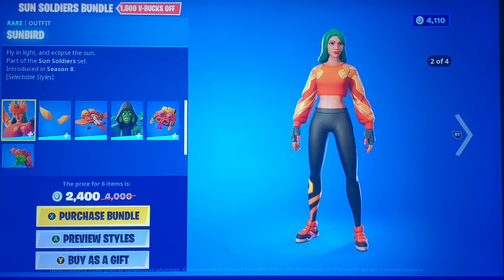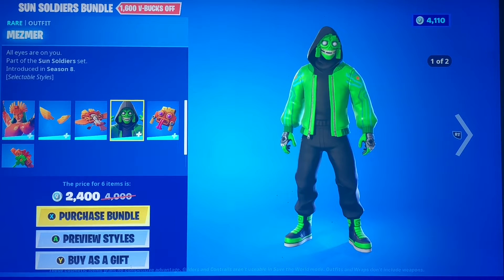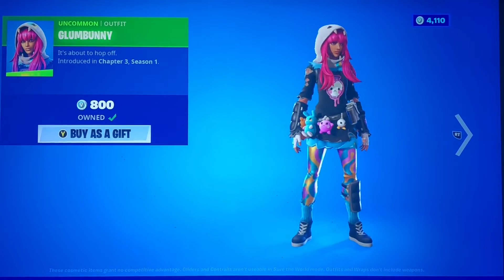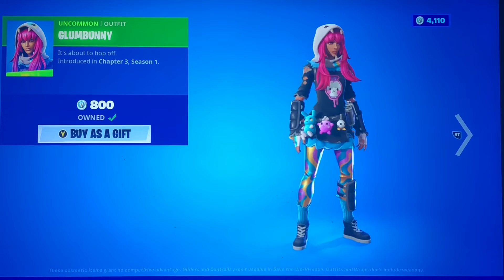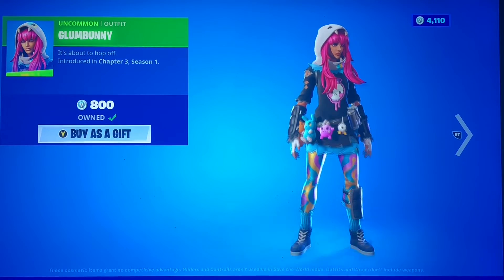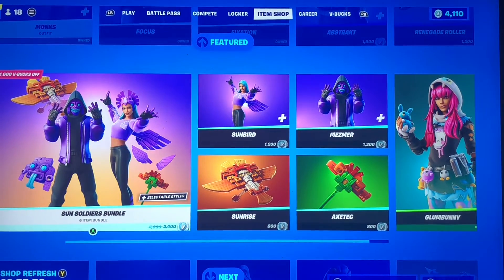And the Aztec pickaxe — pretty cool set, I think it still holds up. I really like it when they come out with locker bundles. Sometimes it's cheap, but you just gotta hope maybe one day there's a locker bundle with a skin you want. We got Glum Bunny hanging out on the side here — still a great skin, very unique with lots of stuffed animals on her. She doesn't really come back too often.